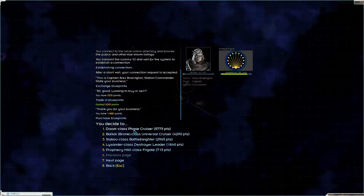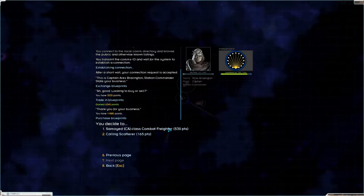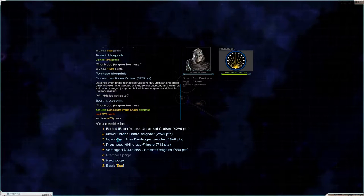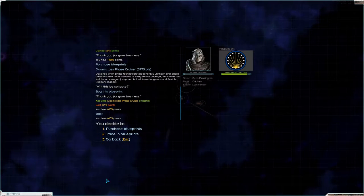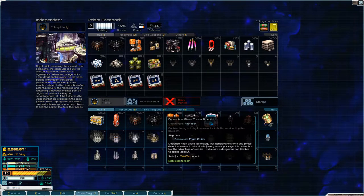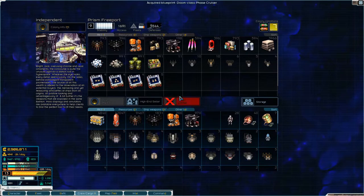A Doom might actually not be bad. Baikal Class Universal Cruiser - I don't know that ship. Not this one either. I'll get the Doom. I will get the Doom, and learn it. Nice.